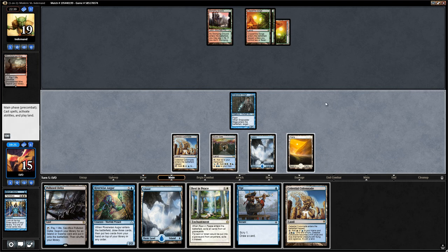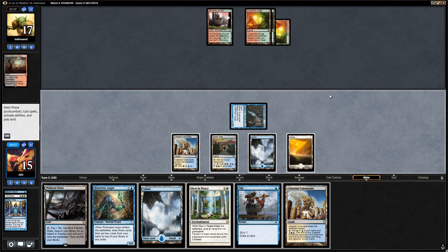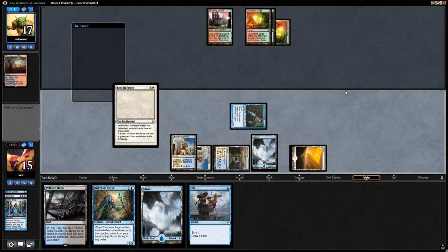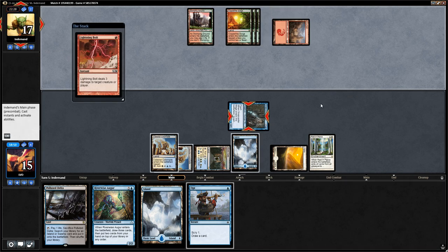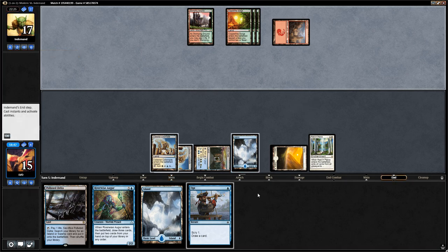So we can play the Augur and set up the Terminus once again. Let's start by attacking for two. We could just play the Rest in Peace, or play the Augur and maybe shuffle away the Rest in Peace if we think it's not needed. I think I'll play it safe and cast Rest in Peace in case the opponent is sandbagging some graveyard cards. We can still Opt into Terminus at instant speed if needed. Opponent just casts Lightning Bolt — that's fine. We opt and scry Terminus to the bottom since it doesn't look like we'll need it.